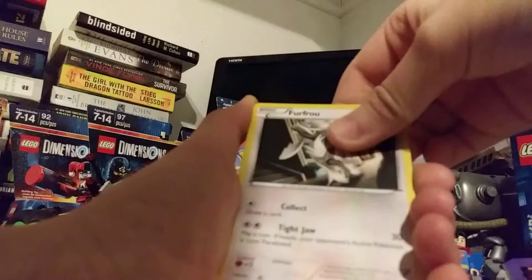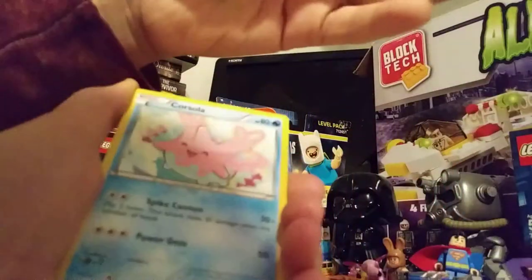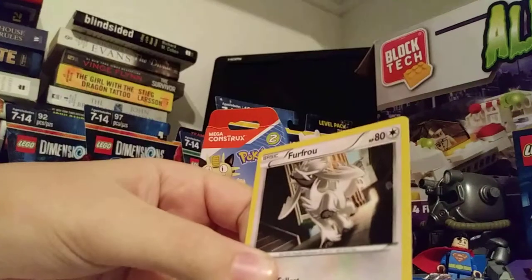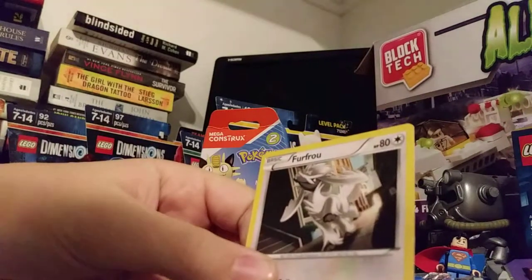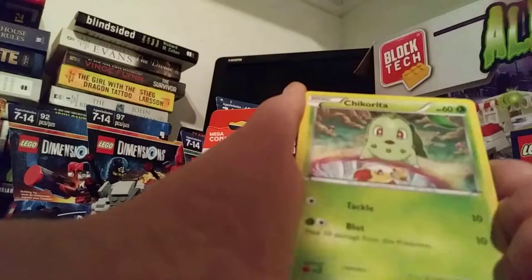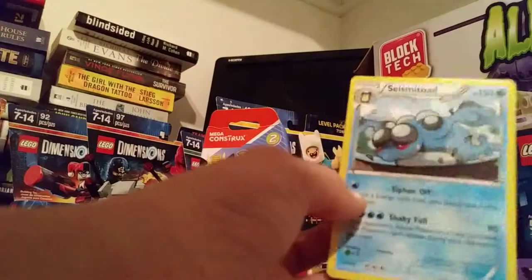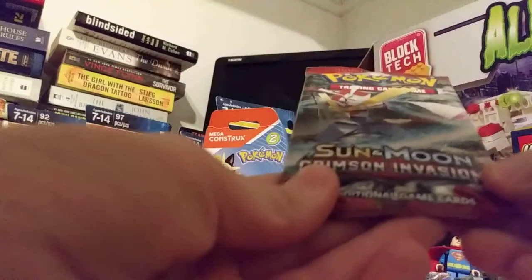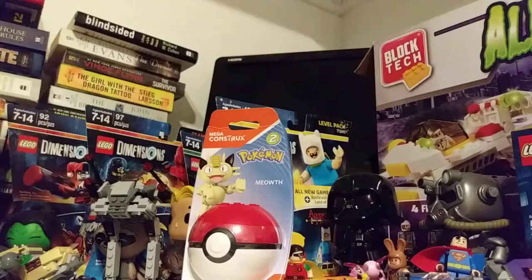Some Lapras, some red balls, a Scizor Spirit Link — rubbish, rubbish — a Ferroseed with spikes, a Pharaoh... I have no idea what he's trying to do. A Corsola, a Chikorita, a reverse Froakie, and a Seismitoad. Are you freaking kidding me? Spider-Man! Classic Spider-Man.